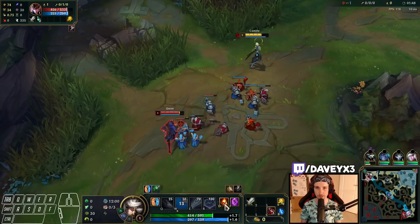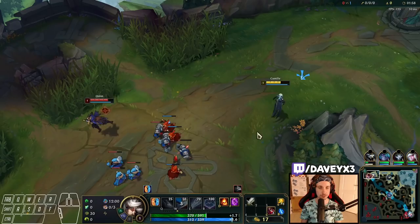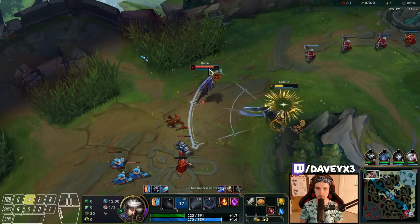We're currently up against the Quinn matchup. It's not necessarily a bad matchup — Camille is actually insanely good into any ranged matchup because of the way E works and your ultimate. But it's mostly more about scaling. It really depends on how Quinn plays it.